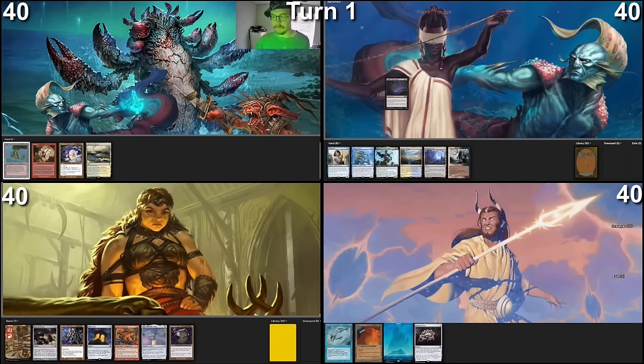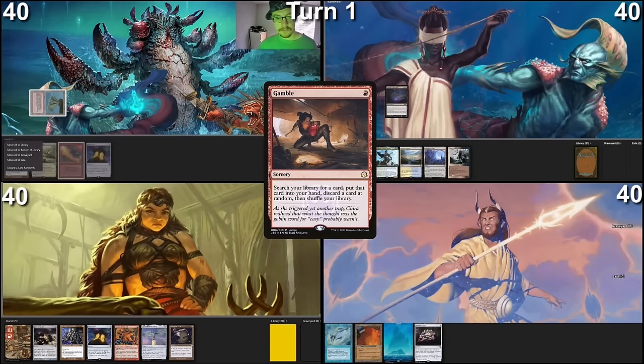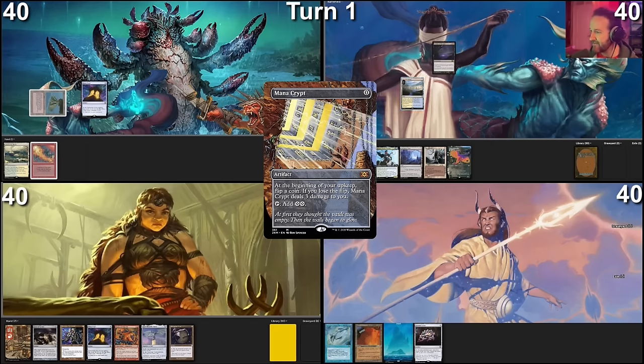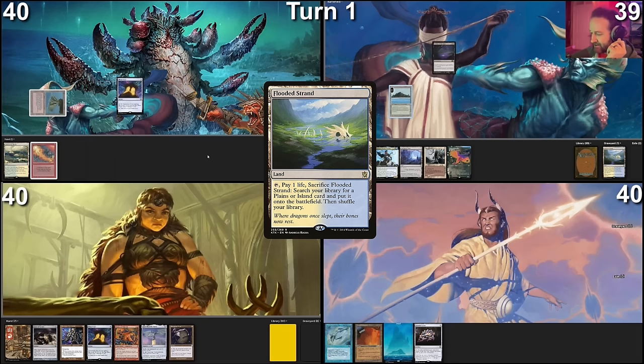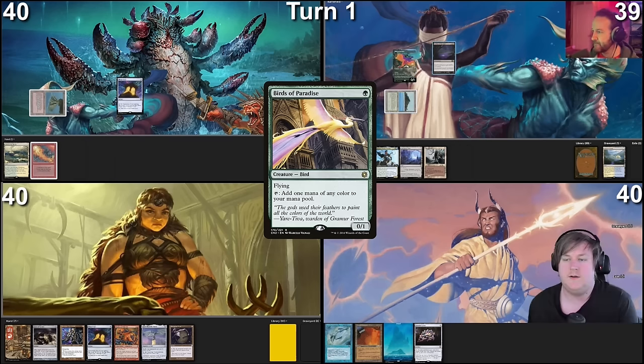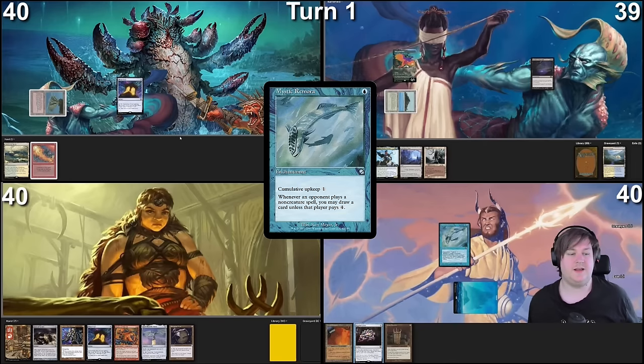We're going to start off. Here's a Volcanic Island into a Gimble, then let's discard randomly — discarding a Talisman, not happy about it. Cast a Mana Crypt. Pass. Untap and draw. We will do a Flooded Strand, crack and fetch up a Tropical Island, then tap that for a Birds of Paradise. Pass turn. Land for the turn will be an Island. Tap it to cast a Mystic Remora. With Mystic Remora in play, cast a Geodlutus, and then pass. Draw a card!